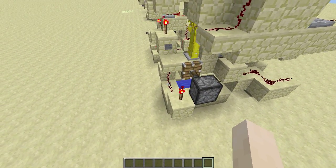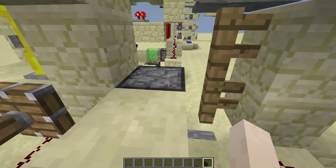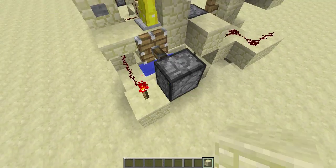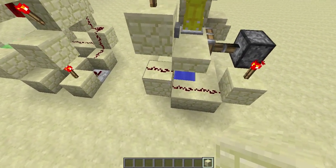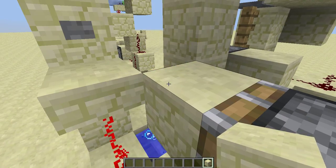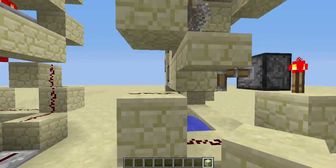This is quite simple to build because it's using the pulling-up piston behavior. The first thing you want to notice is this button that will power a redstone line running into a redstone torch, which retracts the block upon pressing the button. So the armor stand will fall down into the water and then the water will push the armor stand into the pressure plate.